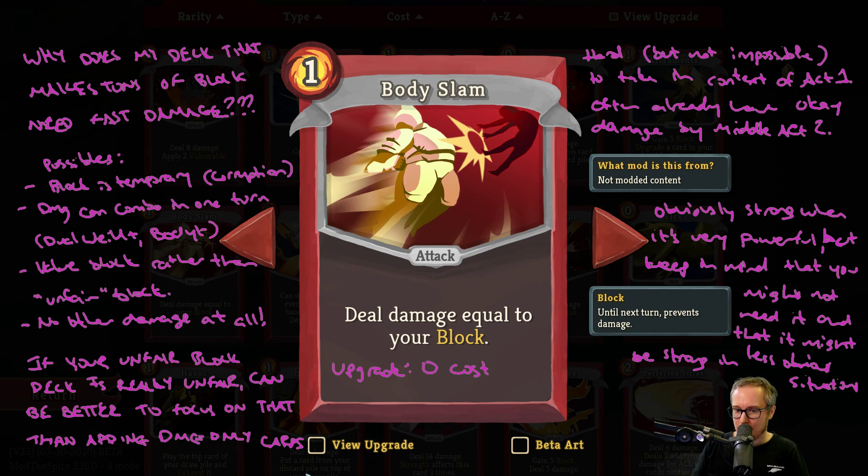A tricky thing about Body Slam is that it's quite difficult to take this card in the context of Act 1. It's not super great against Gremlin Nob, not incredible against Sentries — though it's actually pretty decent against Lagavulin. But often you start with six offensive cards, four Defends, and an Ascender's Bane, so you're not drawing that much block per turn. Often you're wanting to add attacks to your deck before you're adding Defends. So halfway through Act 1, a decent amount of the time you just don't have enough block to support it. There are times where you've picked up a Power Through and a Flame Barrier and Body Slam is actually good — you want to note those times — but a lot of the time it's not going to be very good in Act 1.